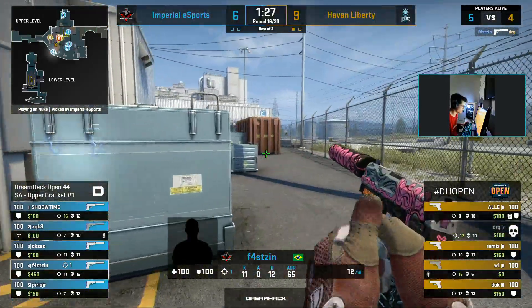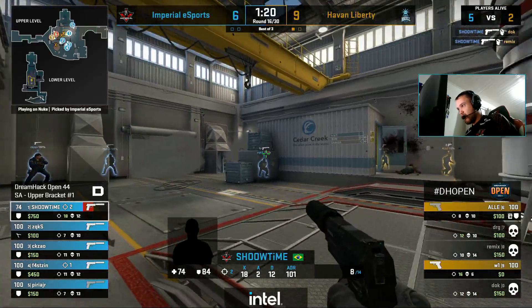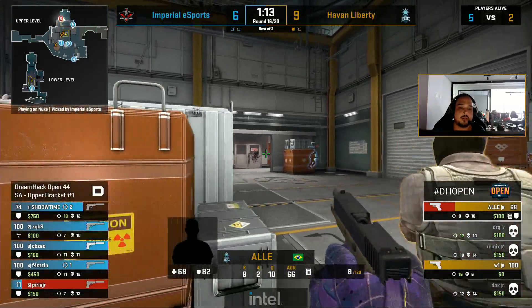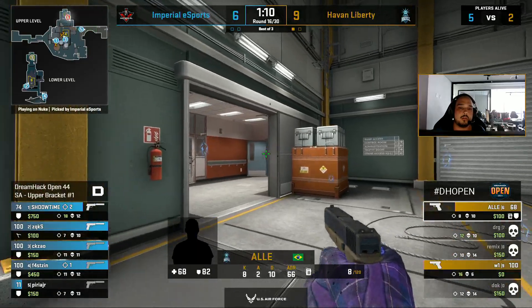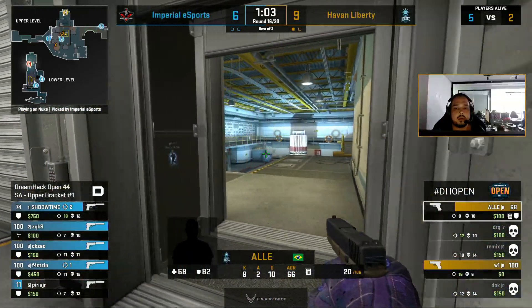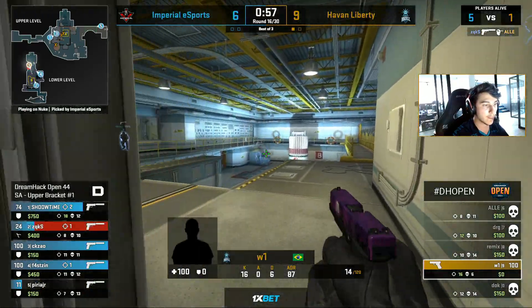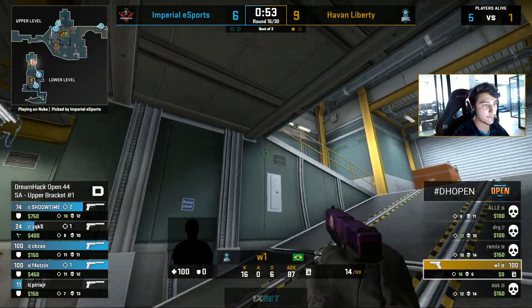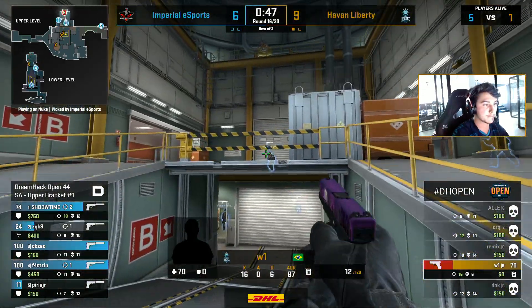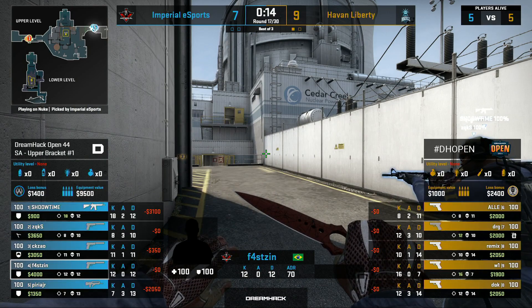They're going to have to funnel into the A bombsite and the CTs are stacked in position. Showtime getting the kills. Alla and W1 trying to do something — Alla trying to get through ramp, done damage onto that held player who's forced to run back into spawn. They at least have the ramp drop, but there's already a rotation from CTs down in defense. Trying to get anything out of this pistol round is going to be very difficult for Havan Liberty. W1 hears the window breaking out, but he has to deal with the player deep in the site. And now realizing there could be a player coming through ramp room as well — W1 getting pushed from every angle. So 7-9, good pistol round from Imperial.